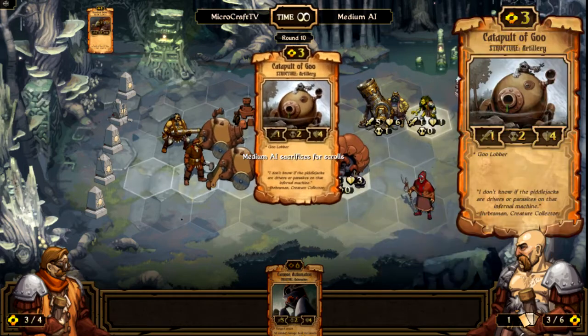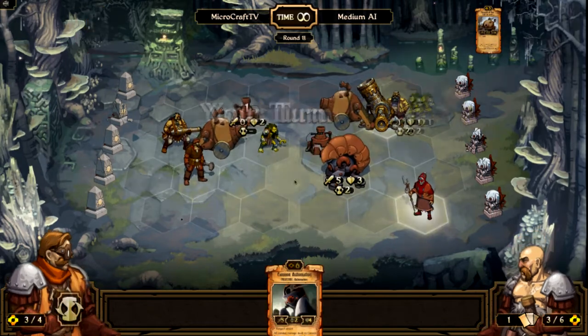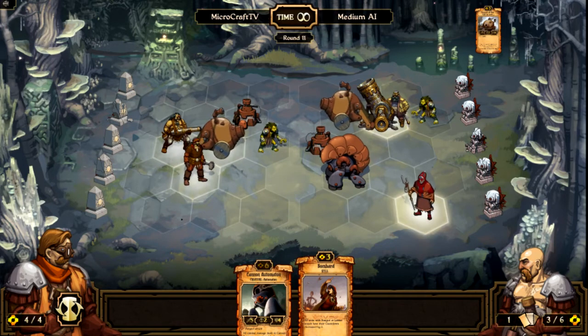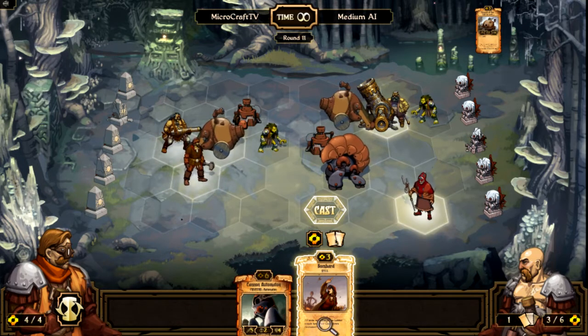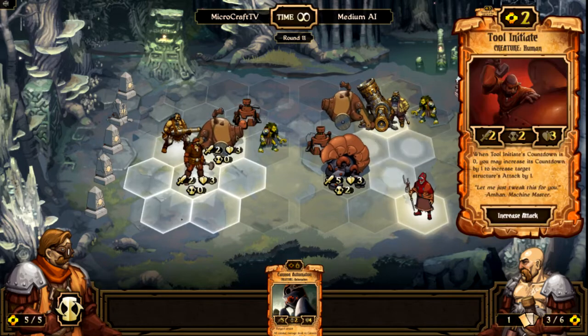He sacrificed scrolls to get more units out on the field. He did take out one of my Mortars, which is kind of painful. 'All units with ranged or lobber attacks have their countdown decreased by two' — it's a decent card, but not worthwhile enough to keep. The question is: do I want to get two new cards, or sacrifice it for more energy? I really need more energy so that I can play this Cannon Automaton. It's a very good unit, as you've seen.